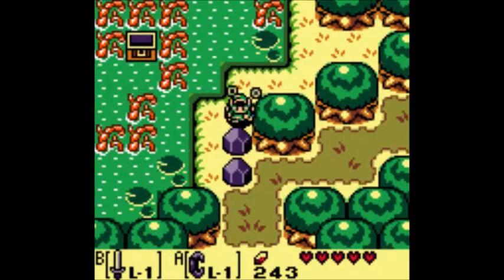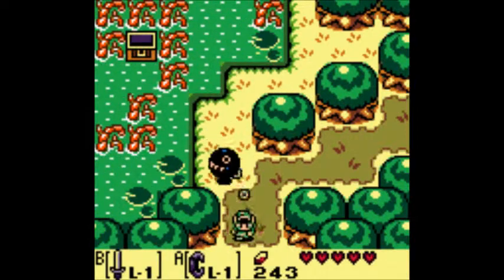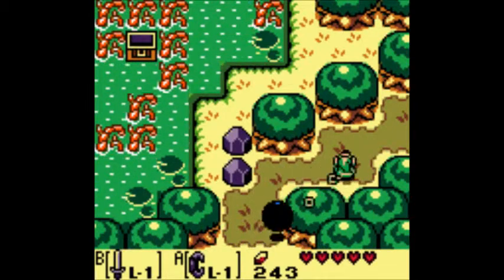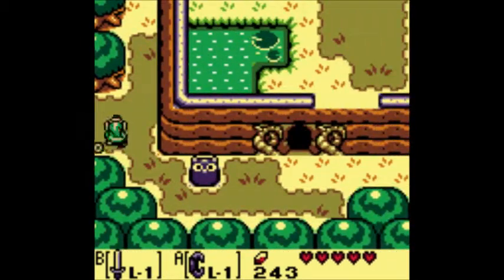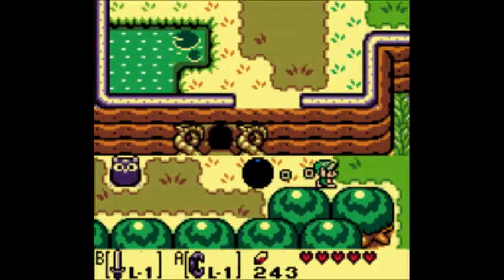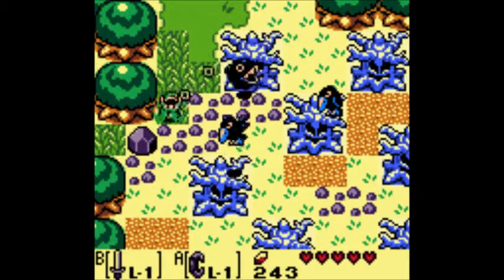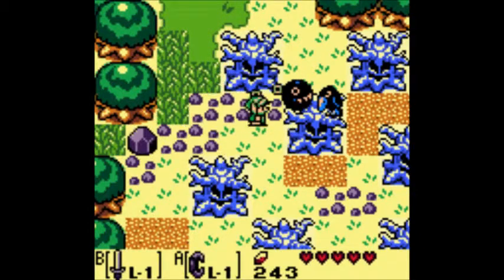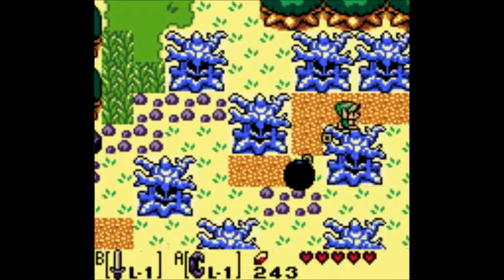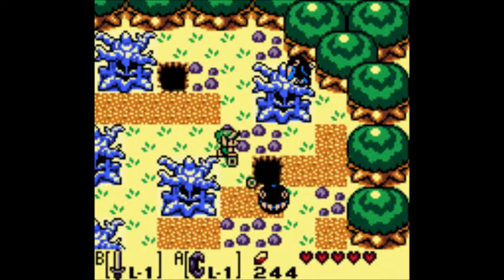From the Bottle Grotto, you want to head back down to the Moblin hideout. We're going to be getting a heart piece now that you could have gotten before the Bottle Grotto, which could have made it a little bit easier, but the enemies are a little bit harder, so I decided to do this now. From the Moblin hideout, head right a screen, down a screen, right a screen, and then down two screens, as I'm doing in the video, and that'll take you to the graveyard, which is a new part.